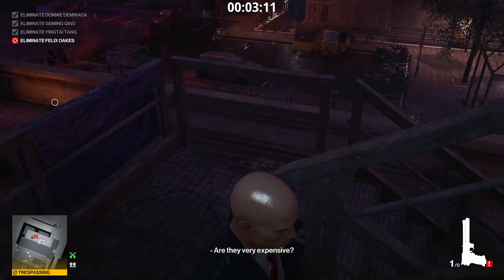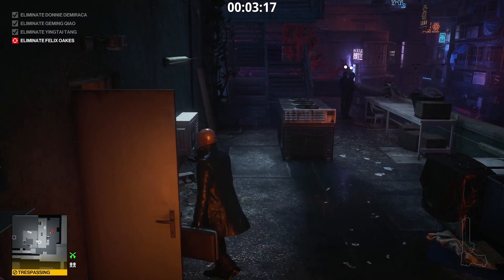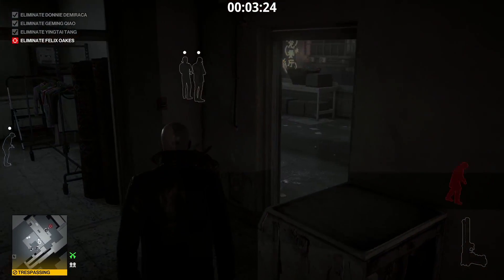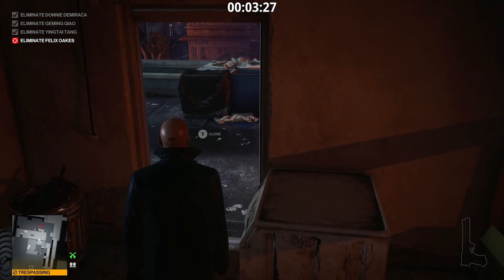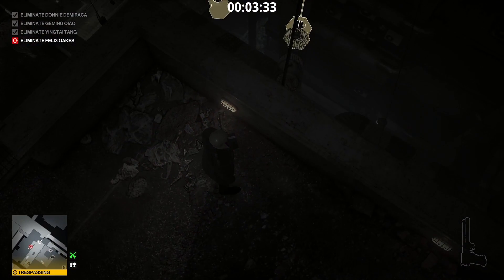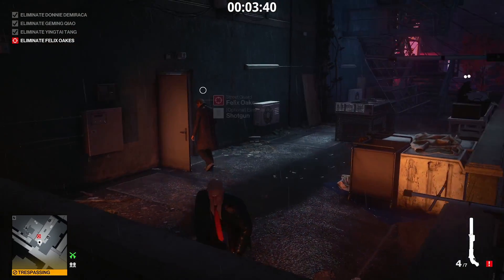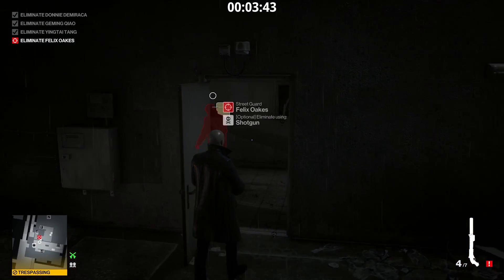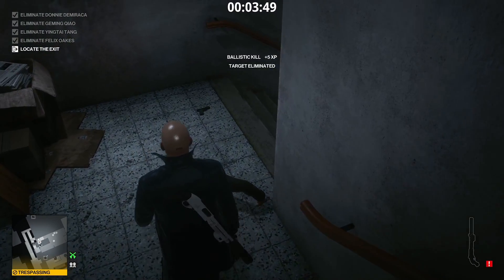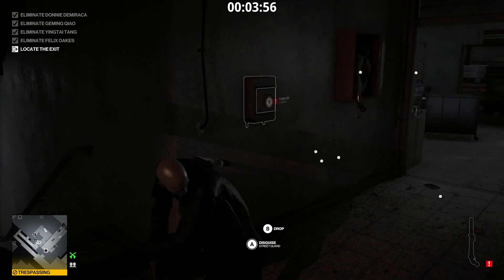So we'll poison this guy. What I'm gonna do is wait here as he's gonna come up here. Now we could dump him over there but I don't think that would count as body hidden, so I'm gonna drop my briefcase here, pull out the shotgun, and kill him there. Then I'm gonna go up here and dump his body behind these two over here.